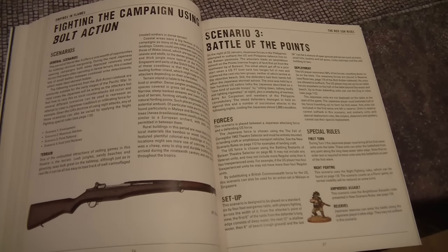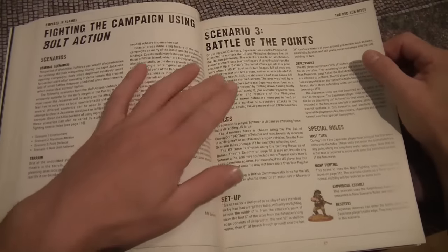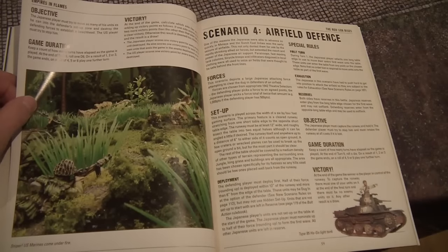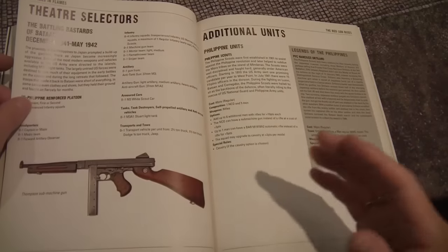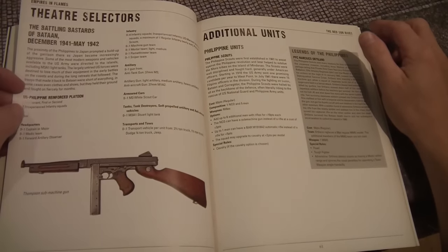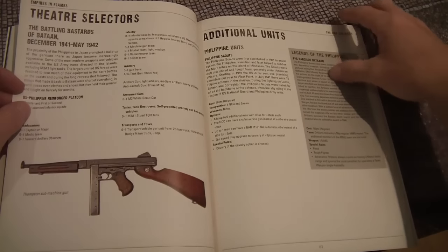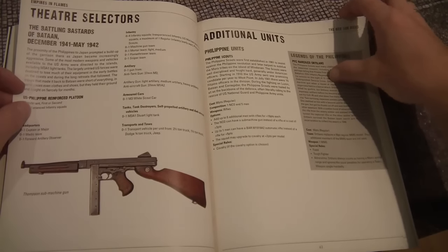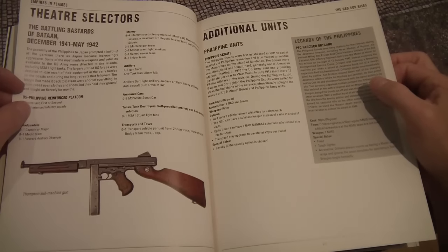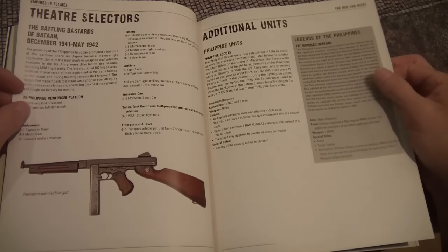You get 4 scenarios from the original rulebook and then 2 new ones: Battle of the Points and Airfield Defense. Then you get a theatre selector — the Battling Bastards of Bataan — which introduces Filipinos. There is one Philippine unit here: the Filipino Scout. And then a Legend of the Philippines — Private First Class Narciso Ortilano, who sounds like quite a formidable soldier.